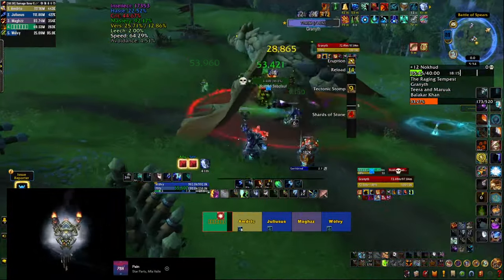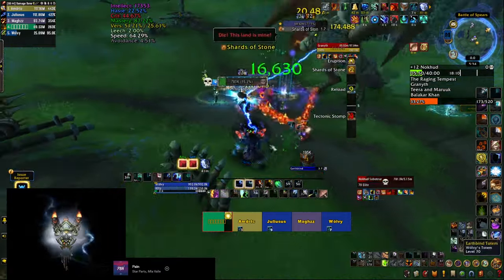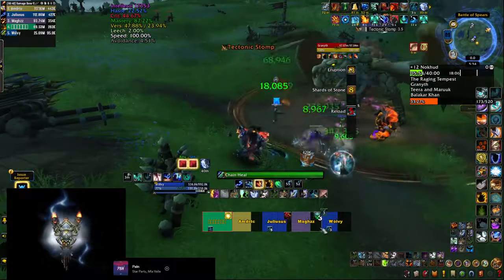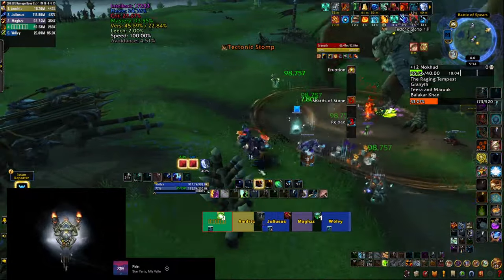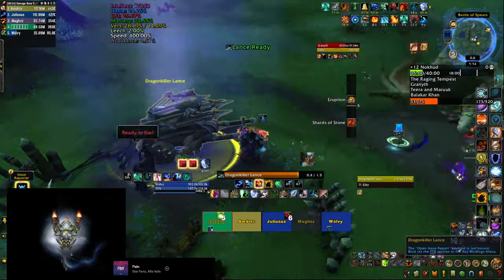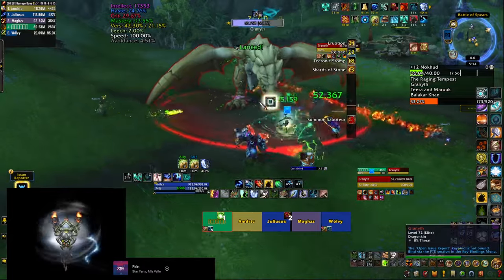While doing that, be aware that the boss has two more abilities he'll cast frequently. Shards of Stone is an AOE that hits everybody in your party — be prepared to heal through it. Then there's Tectonic Slam, a big circle around the boss, so make sure you're not in it. Quick tip: you can fire the ballistas as soon as they're ready; you don't have to wait for the boss to start casting his AOE ability.